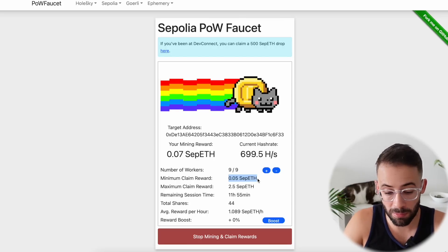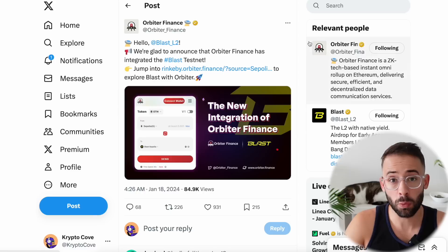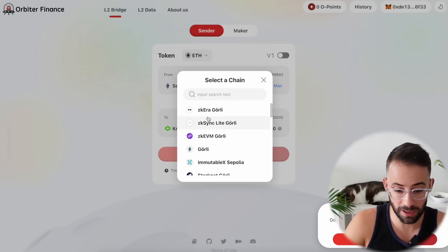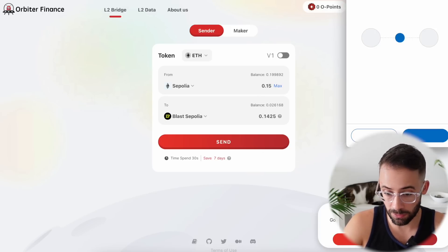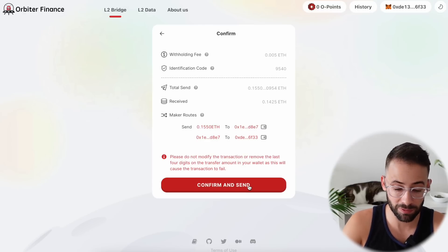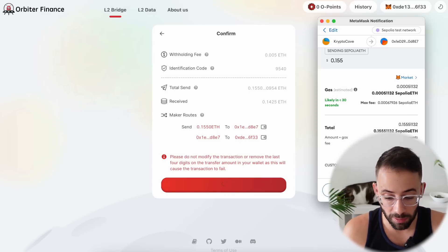Once you've mined a minimum of 0.05 Sepolia ETH you can stop mining, claim rewards, and it will send it to your Ethereum wallet. Now that we have that Sepolia ETH, we can bridge it to the Blast testnet because Orbiter Finance announced they've integrated the Blast testnet. Click on this link to go to the Orbiter Finance testnet bridge, select the Sepolia network as your sending network, search for Blast, select the amount of Sepolia ETH you want to bridge, hit Send, and confirm the transaction in your wallet. It's unlikely this will help qualify for the Orbiter Finance airdrop itself, but there's no harm in doing it and we'll have a lot more testnet ETH to work with on the Blast L2.